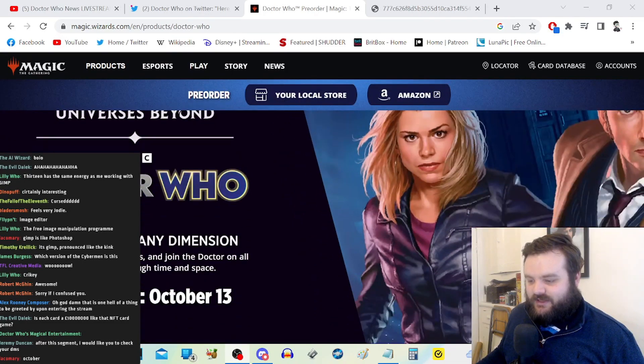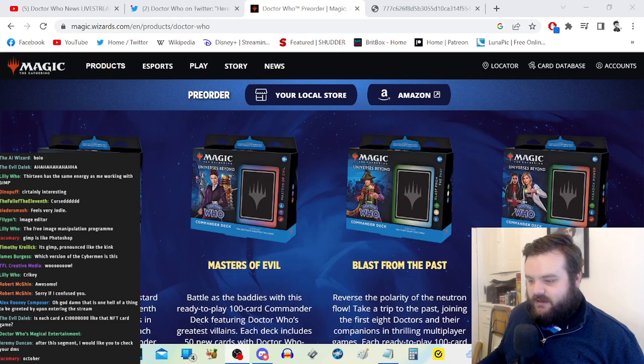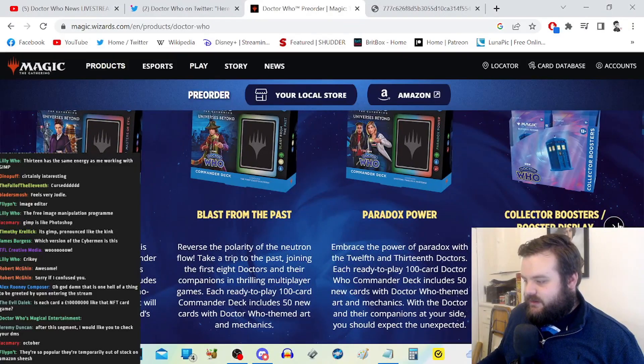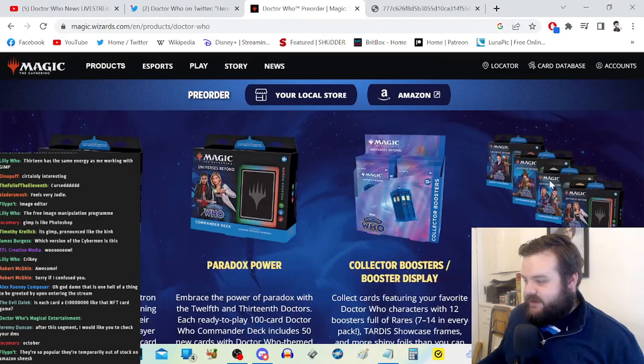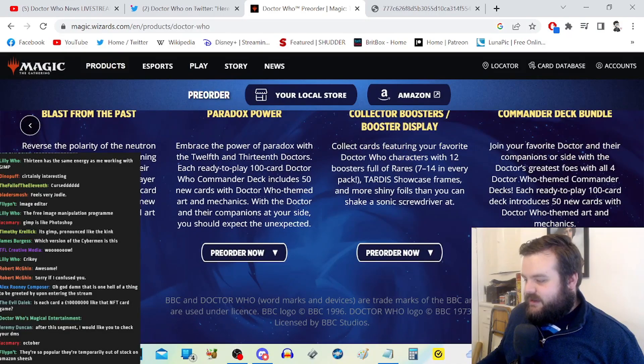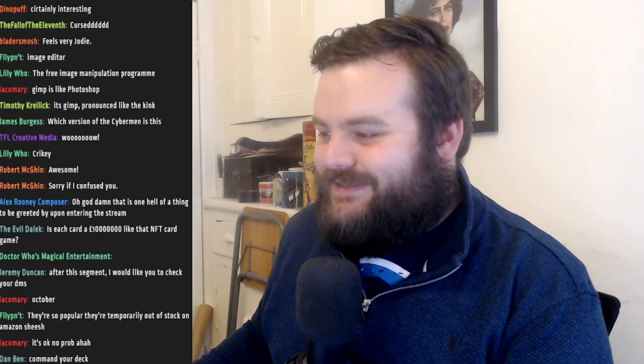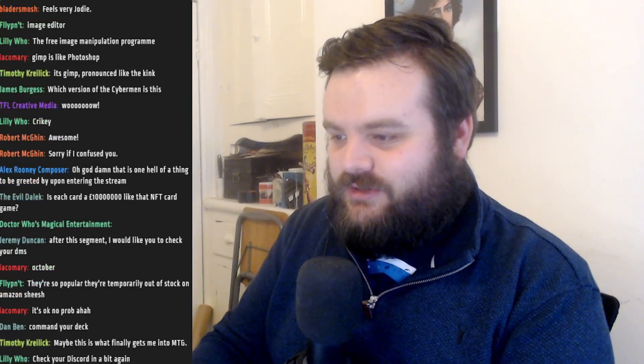On the Magic: The Gathering website — Universes Beyond Doctor Who: Every Doctor, Every Dimension. Release date: October 13th. Timey Wimey, Masters of Evil, Blast from the Past, Paradox Power — collector boosters and booster display commander deck bundle. With all four Doctor Who themed commander decks, each ready-to-play 100-card deck introduces 50 new cards. They're so popular they're temporarily out of stock on Amazon already — blimey!